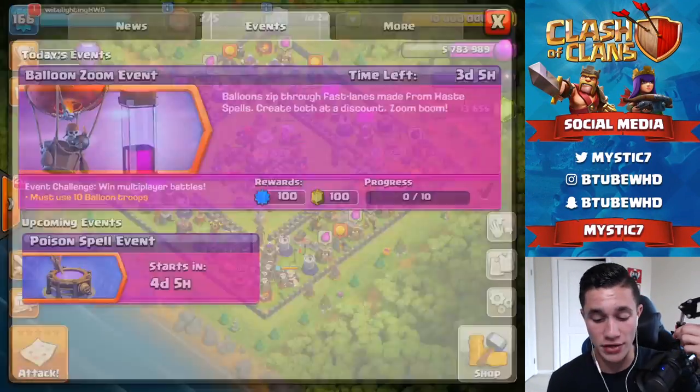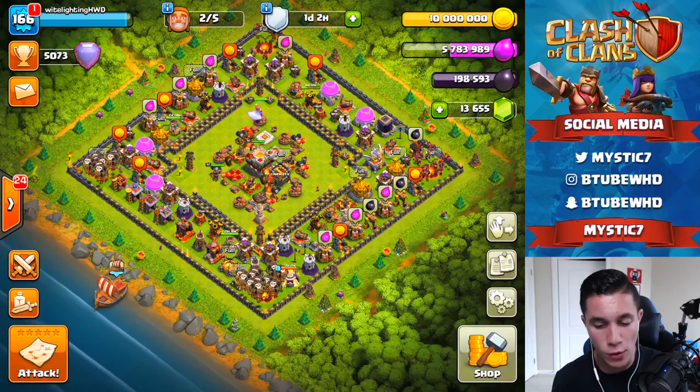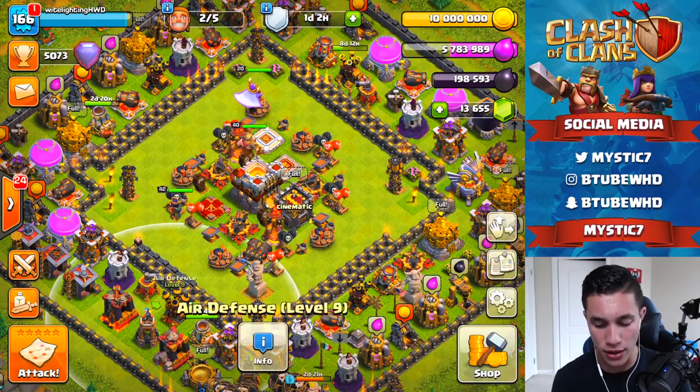This video we have a couple fun things planned. Obviously we've got the balloon zoom event happening right now, which basically gives you discounted balloons and haste spells. If you do one battle with 10 balloons you get 100 XP and 100 gems, which is pretty cool — 100 gems is nice.